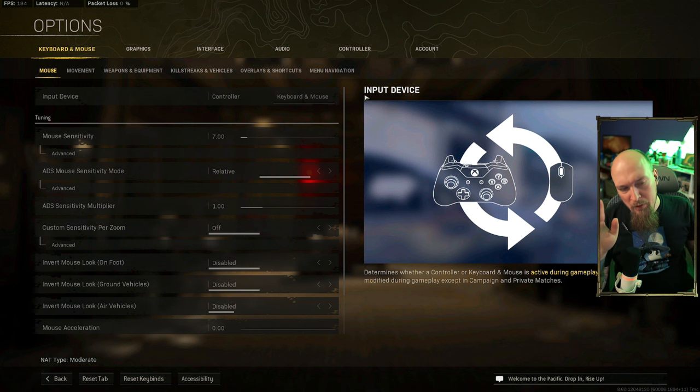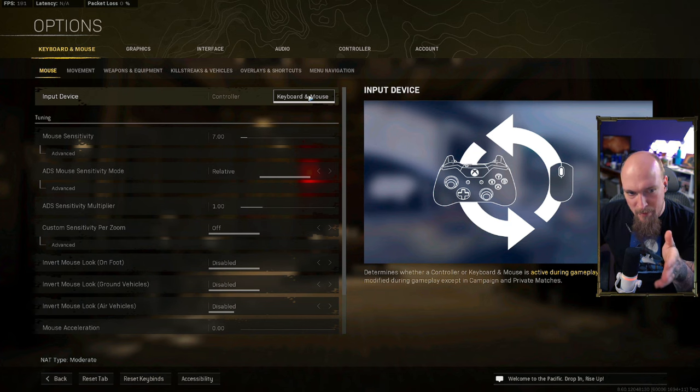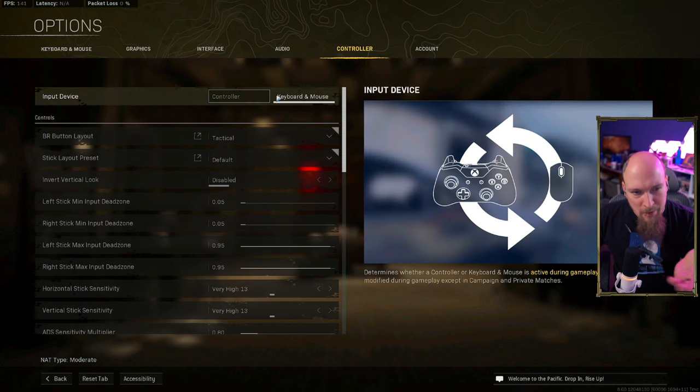The Call of Duty menus are a little convoluted. There's a lot of things you have to look at and change, but that's okay. The first thing you need to do is swap from keyboard and mouse to controller. It's a simple button — you can find it in the keyboard and mouse section or in the controller section. Either one's fine; you just got to change from one to the other.